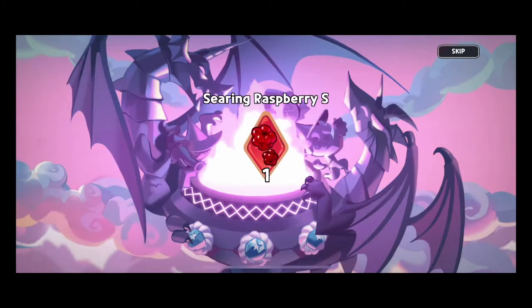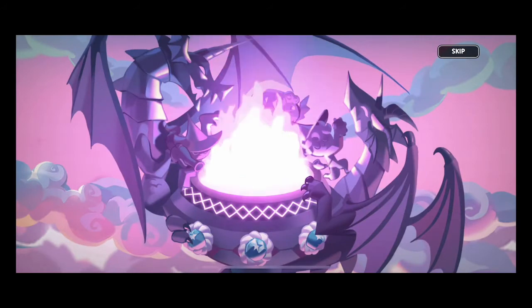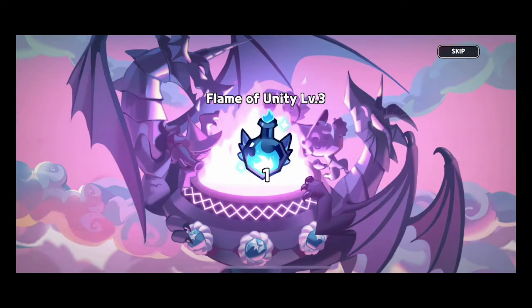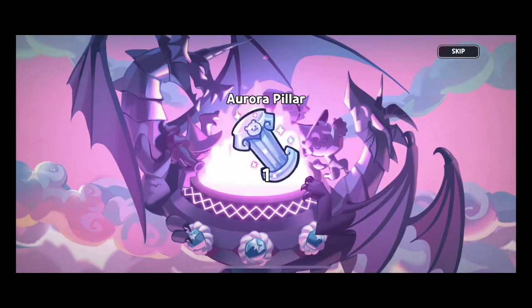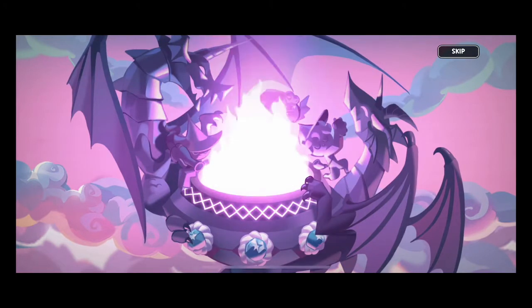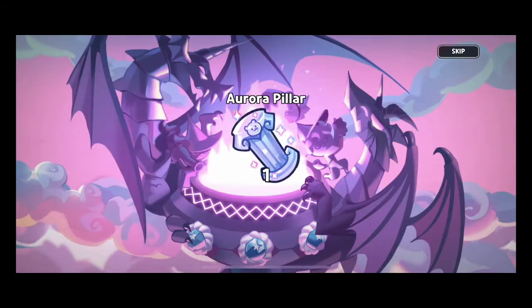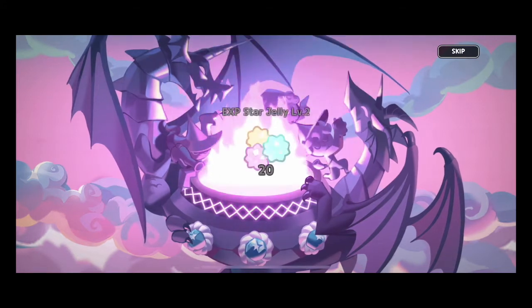Level three Unity, ten minute speed up, Searing Raspberry, XP jellies — I need more of those — ten minute speed up, so we're going to be able to bypass some of our upgrades with these speed ups. Oh another ten minute speed up! Oh here's a good one — Aura Pillar, we need that, we need a lot more of that. Upgrades are getting much more expensive. Another Aura Pillar — I'll take it, we like it, we love it!